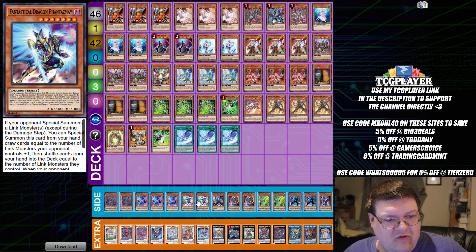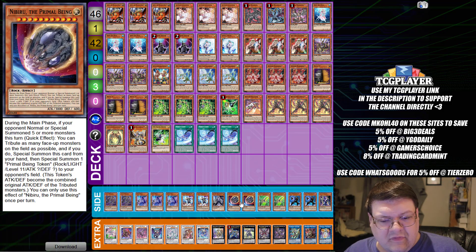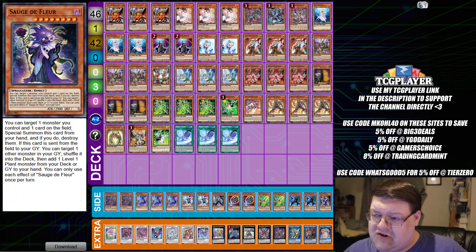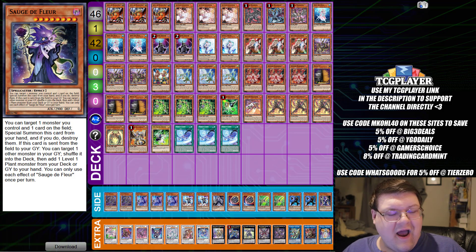Then we have two copies of Chaos to Delos, triple copies of Denko Rekka, two Phantasme, one Ghost Bell, two Space Rocks with your two Epsilon, two Multidimensional Kaiju, and one Swash to Floor — wrapping up Discount Super Heavy Samurai at home.